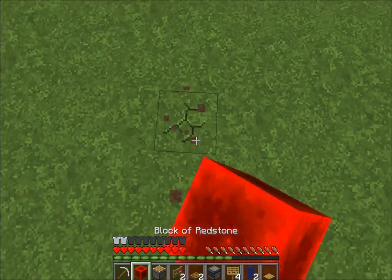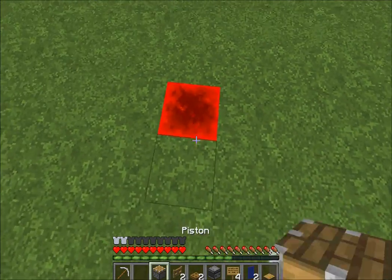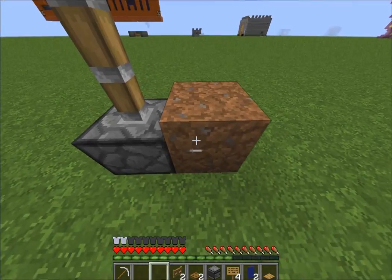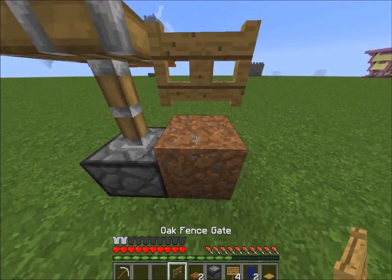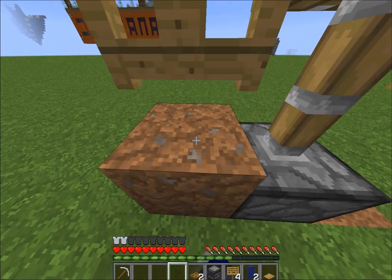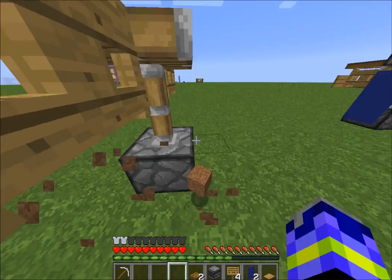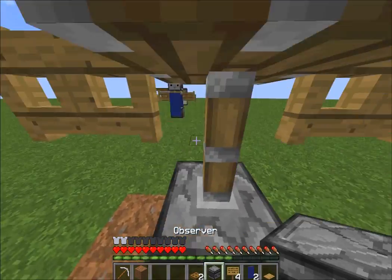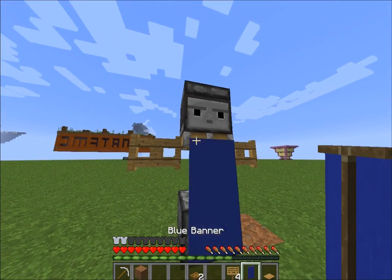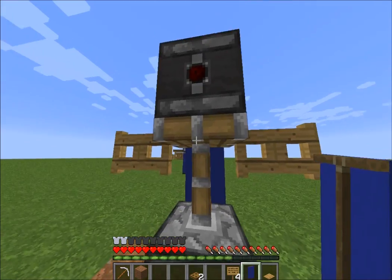So the first thing you want to do is dig a hole, put a redstone block, piston, and just take a dirt block here, put an oak fence, and then place a dirt block here, open the fence, and then put your observer block here.